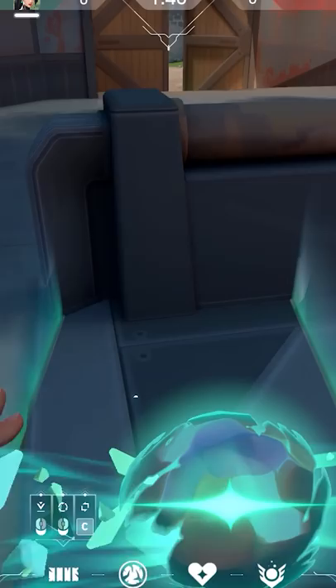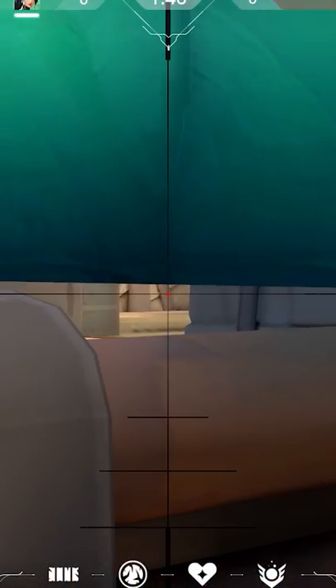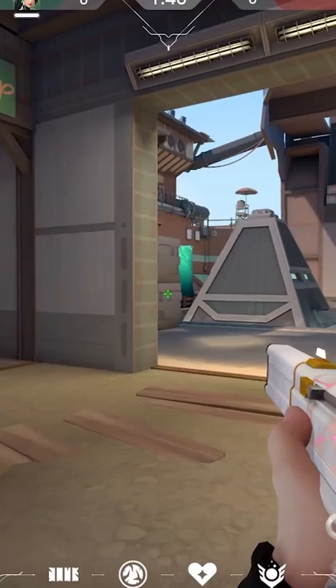This way you can aim for the body and not for the legs. And another one on Breeze — just stand over here, jump and place your wall. Now you can kill the enemies in cave while you are almost invisible. Easy peasy my friend.